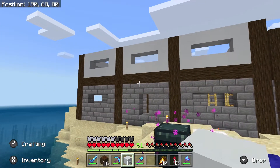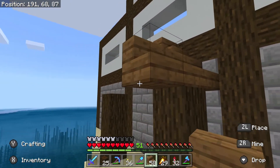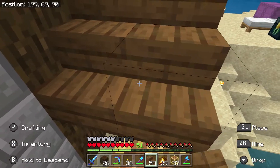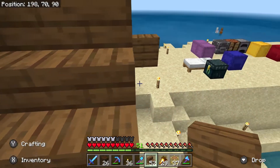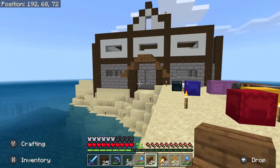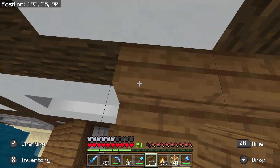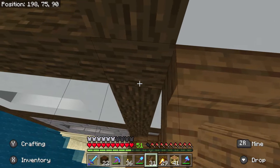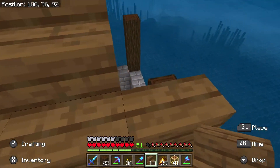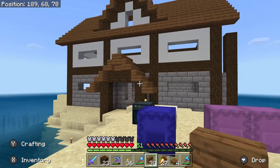It doesn't look too bad — it looks decent. I guess I'll just continue building and see what happens. I want to build a little overhang by the entrance so that we can give the structure a bit of dimension so it doesn't look too flat. I'll be using a lot of spruce stairs because this is going to be a giant roof — it's going to take a lot of time and resources. But this looks nice, I like it a lot.